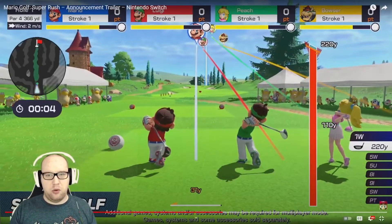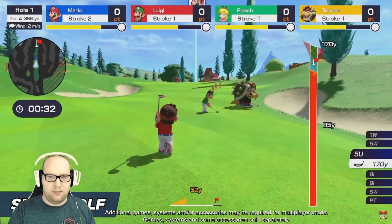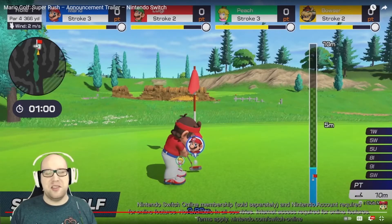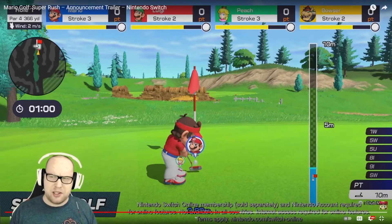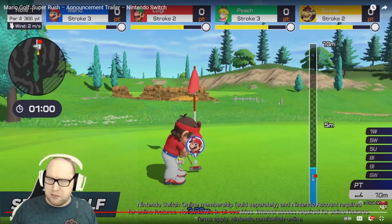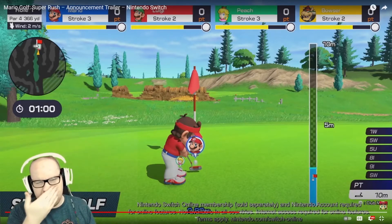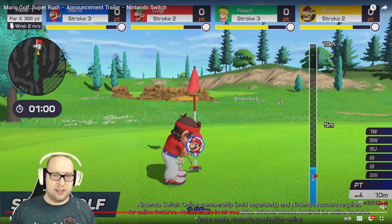Here we have all four characters teeing off at the same time — this just looks so fun. At the top you can see everyone's stroke numbers and points. I'd imagine points are based on who can get into the hole with the fewest strokes rather than time. I'm not sure though, because it does say Speed Golf. Is it okay to take 10 strokes as long as I beat the guy who took four? That kind of doesn't seem fair, but we'll see how they handle it.